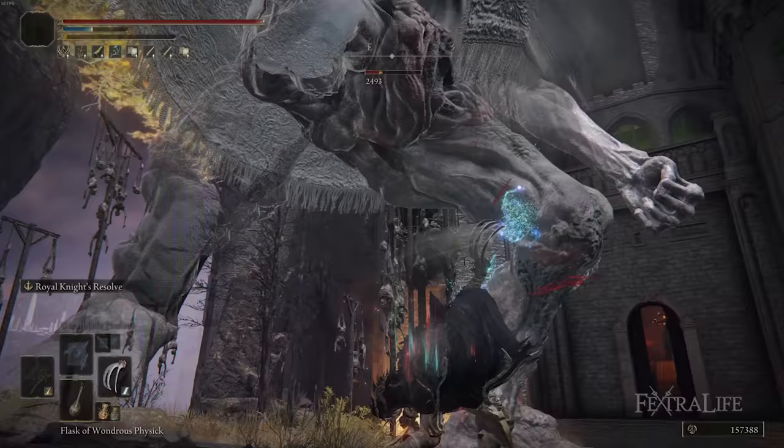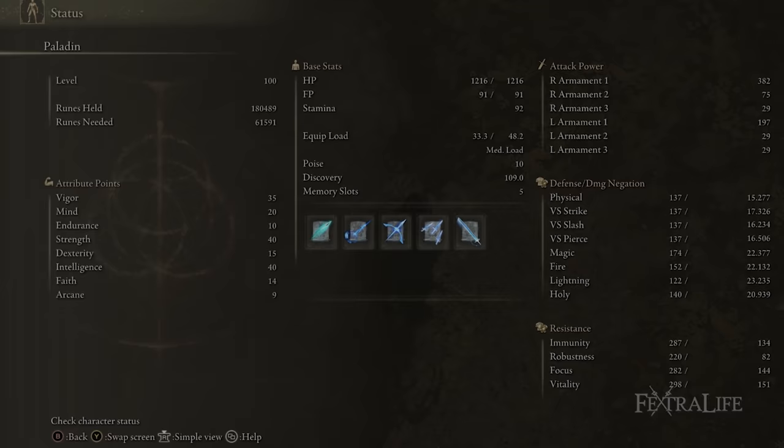For stats, I have 35 Vigor, 20 Mind, 10 Endurance, 40 Strength, 15 Dexterity, 40 Intelligence, 14 Faith, and 9 Arcane.